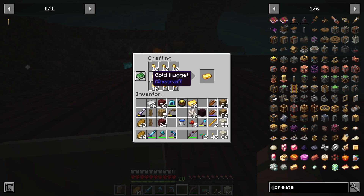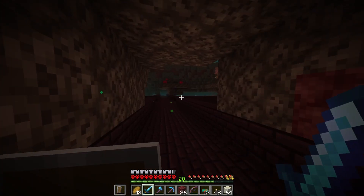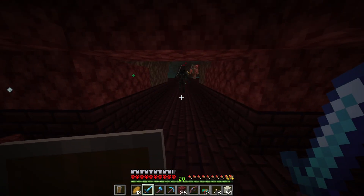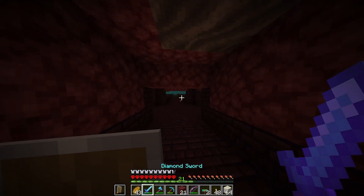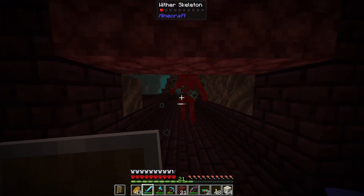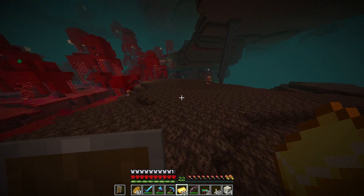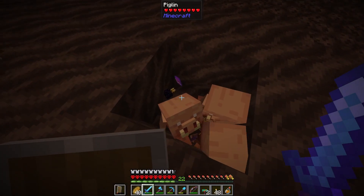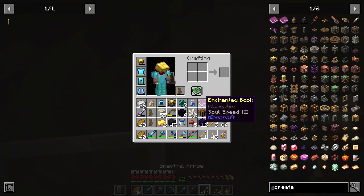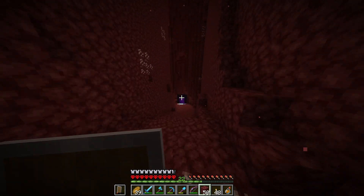That's the most important part done — we can go home now if we want. We could fight some wither skeletons, but I have no Looting enchantment so the chance of getting a wither skeleton skull is very low. I think we're just going to go. Actually, wait — before we go, let's quickly trade with these piglins. We got some ender pearls, and there are three down there now. That enchantment book is actually really nice — it's Soul Speed 3!